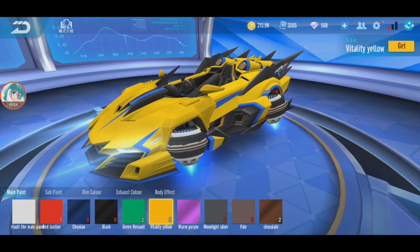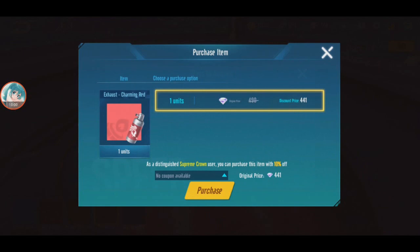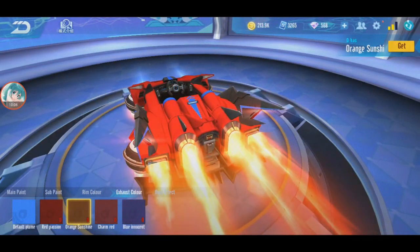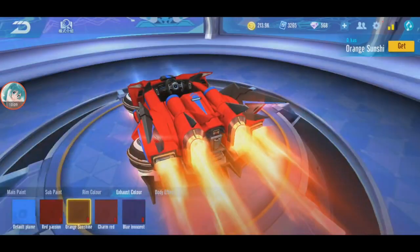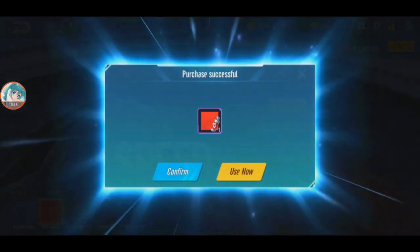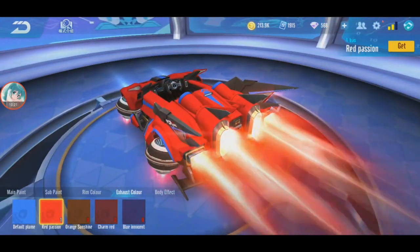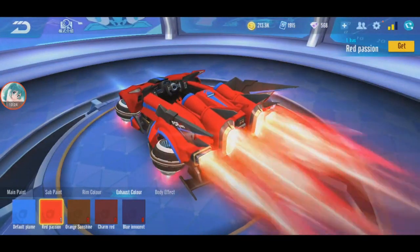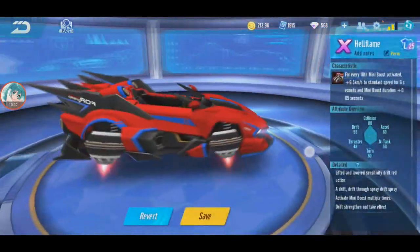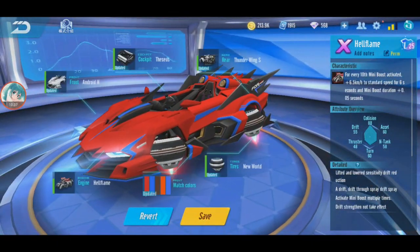Let me change the color - maybe I can use the rate color since it's Hellflame engine. Orange is more expensive, I'll take the cheap one. Note: if you change color that color will disappear so make sure you don't always change. Okay, so this is my second X car - Hellflame engine assembly done.